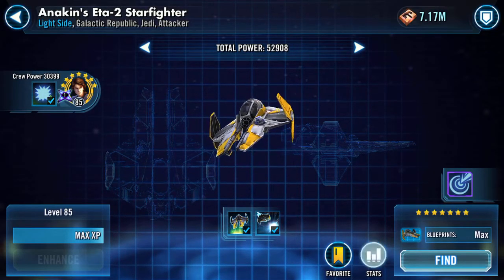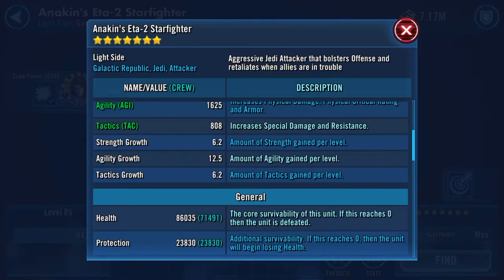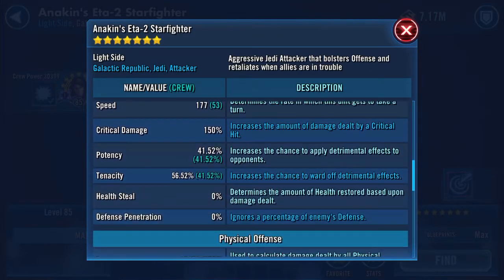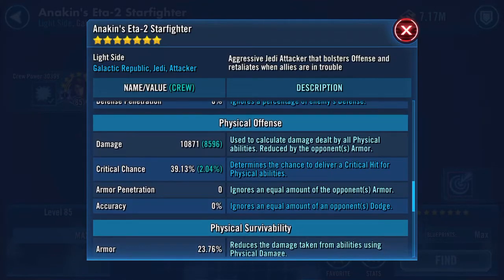He also has a ship, and as you can see that's maxed — well, I still need to do the mods. Similar sort of stats to Ahsoka, actually. 86,035 on the health, 23,830 on protection, 177 speed. 41.52 potency — remember that — and 56.52% tenacity. 10,871 damage.